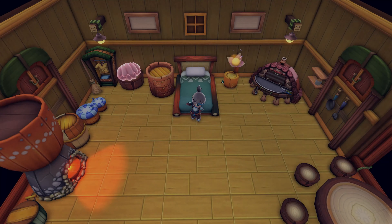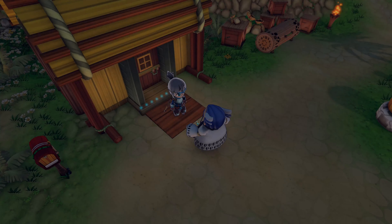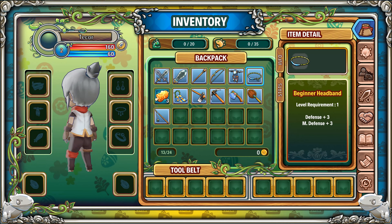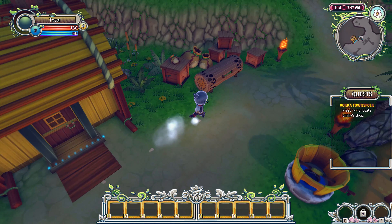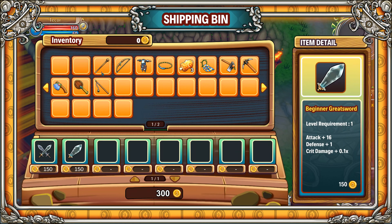After the next cutscene, you're forced to sleep in a bed until the next morning. Save the game and head outside where the mayor is waiting to give you a tour of the farm. Once he's done expositing, open your inventory and take off your weapon and armor pieces, run to the bin, and throw everything but your new tools in.